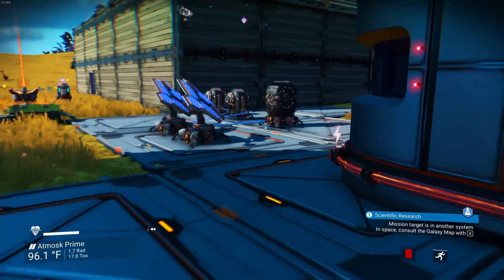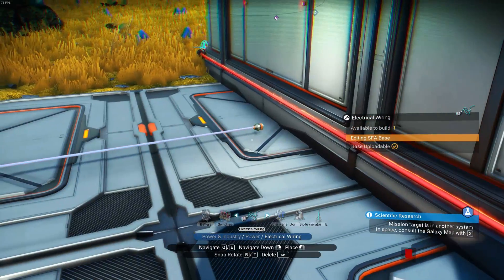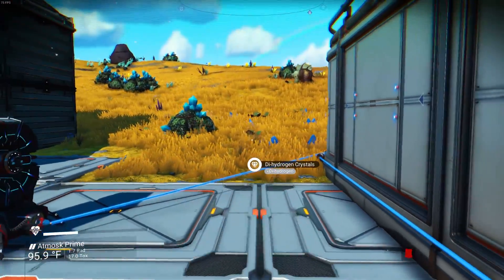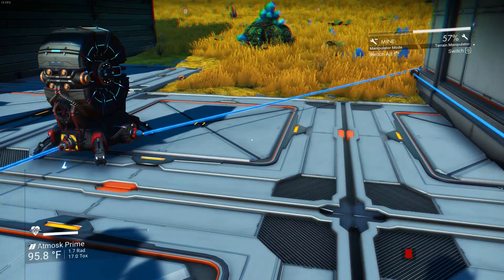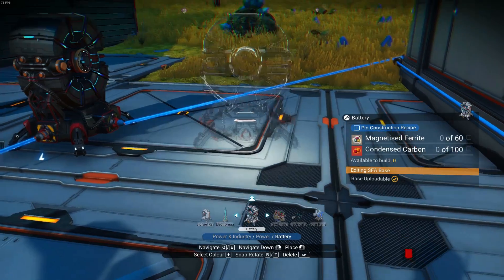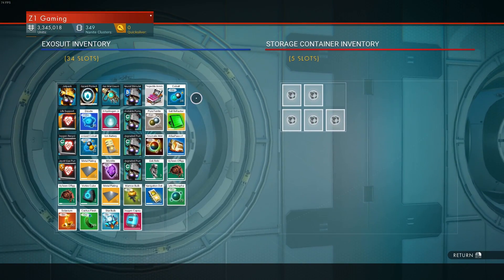Let's connect up some power. Run electrical wire — boom, good to go. Power draw is now 91 used, 100 available, the battery is completely full. I feel like we should throw another battery on here — I'll need magnetized ferrite and condensed carbon for that. But look at the base — doesn't it look so nice now? Okay, let's put things away that we're not currently using.